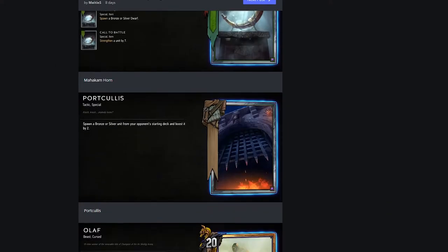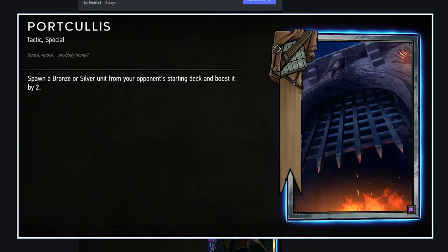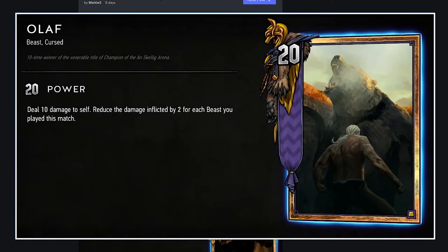Portcullis: spawn a bronze or silver unit from your opponent's starting deck, boosted by 2. Why not just play the good cards in your own deck? Boosting by 2 doesn't really matter. If you want to steal a card based on what your opponent is playing, you'd just play Summoning Circle. I think this is bad.